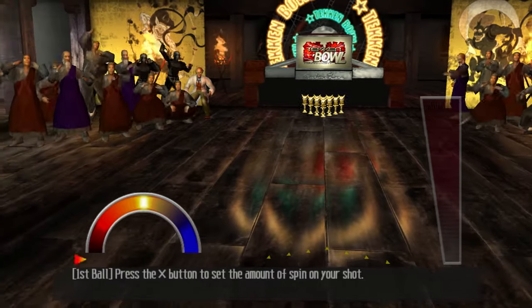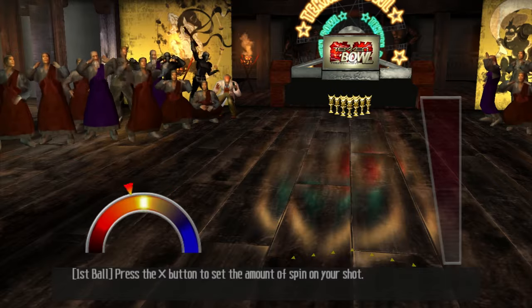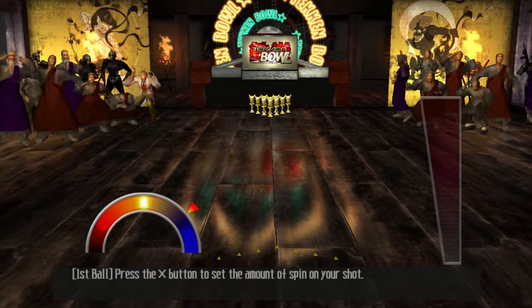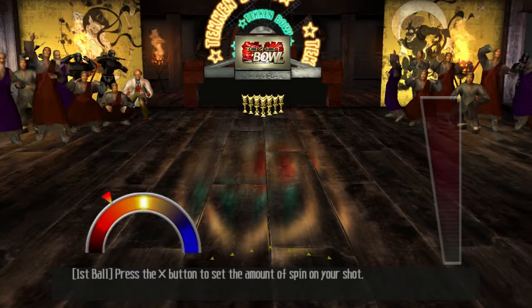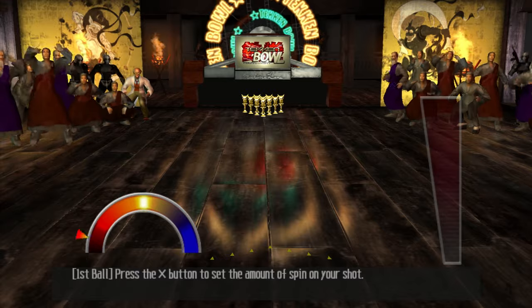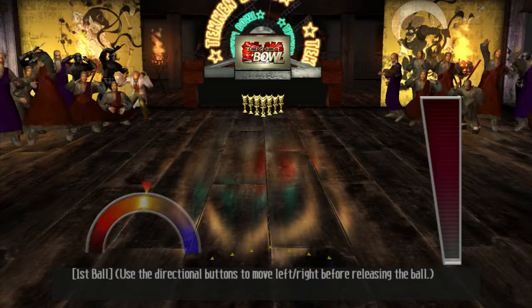If you move left and right while you're setting the spin on your shot, you can sort of aim wherever you want. And if you look to the left — who is that there? That's actually Dr. Boskanovich. And there is a secret regarding him — I'll talk about that in a minute. But let me just try and get a strike here.